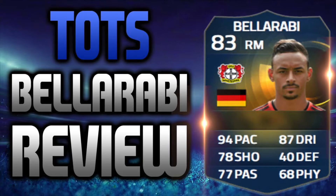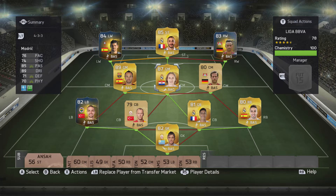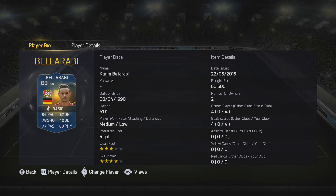This card looks absolutely incredible and I was buzzing to use it at the moment of recording. His stats — 94 pace and 87 dribbling — looked amazing. But this is the squad we used him in; it was a really nice looking squad. He only cost 60,500 and in the four games we played with him he scored four goals.